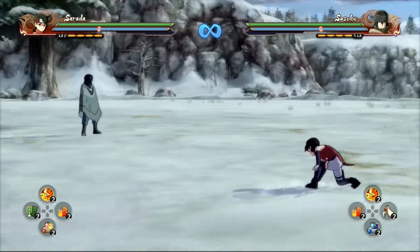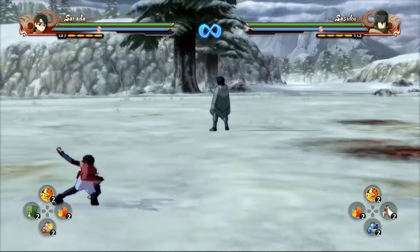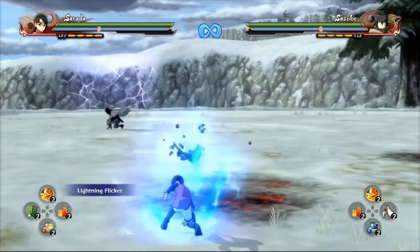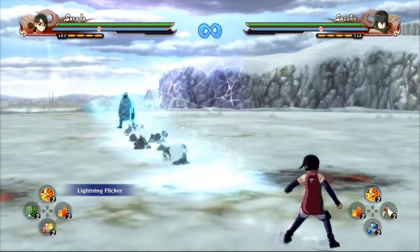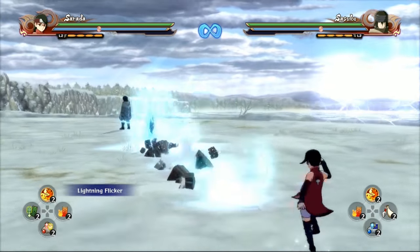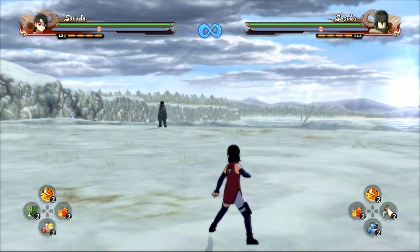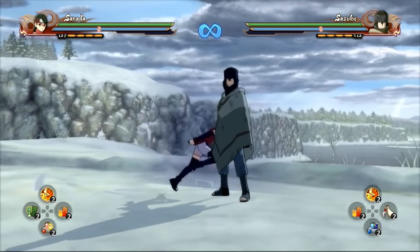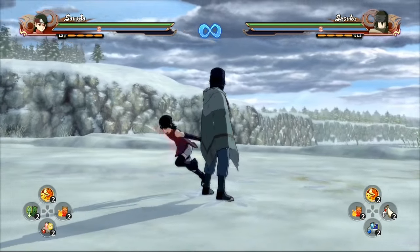What's up guys, this is Oreo and I'm hitting you up with a Sarada guide. Sarada is not that good of a main character - she's mainly used for support. You can call it out in the air too. Her range on the ground is very good, but not the air version. The hitbox on it is extremely high - you can neutral jump twice and still get hit.